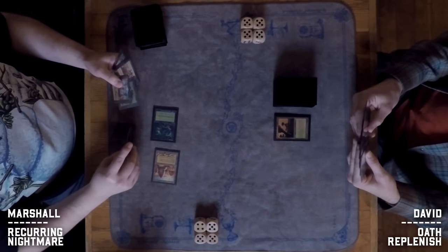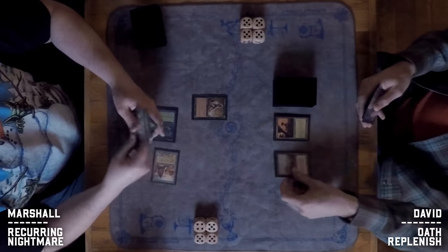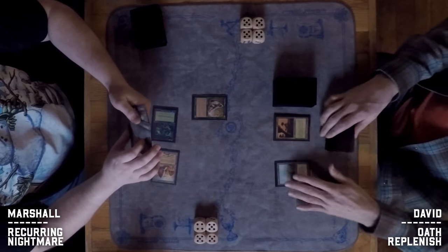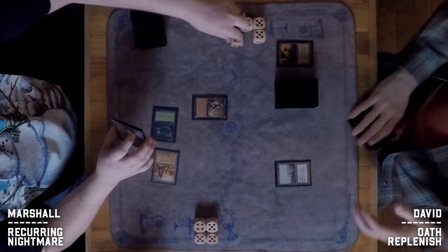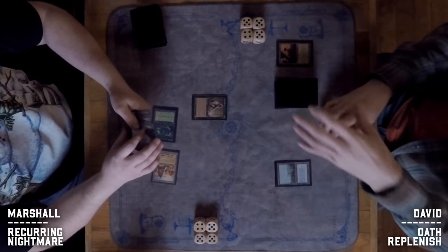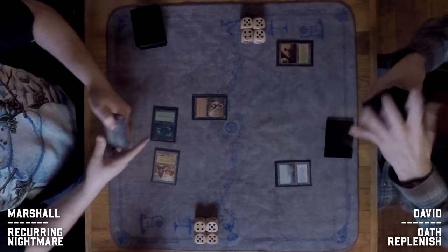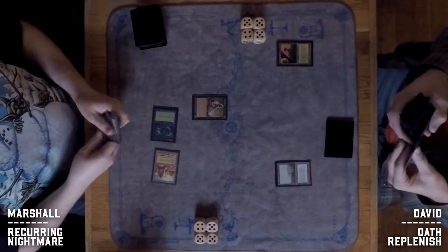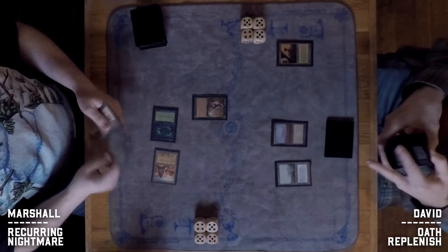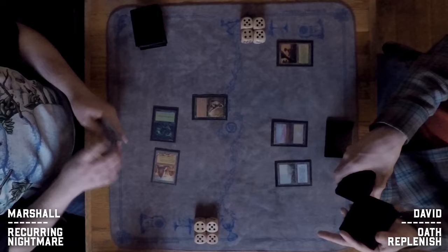Early turns see Marshall play a Wall of Roots. David is interestingly not fetching until the start of his turn, maybe drawing into more lands. He eventually fetches a Brushland and then a beautiful John Avon 7th Edition Plains — the commentator's personal favorite land art.